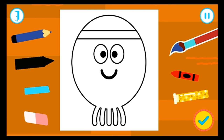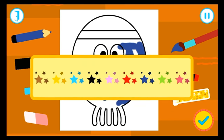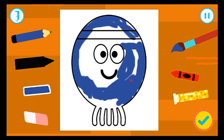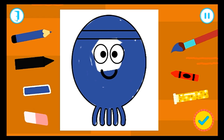Use your finger to draw. You can rub out by selecting the rubber and moving your finger on the screen. Excellent! What a brilliant drawing!